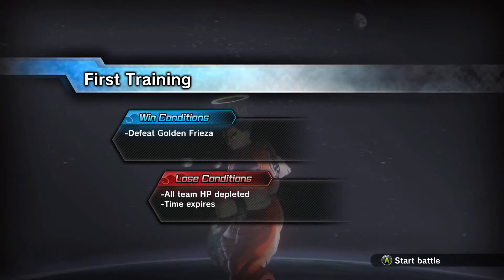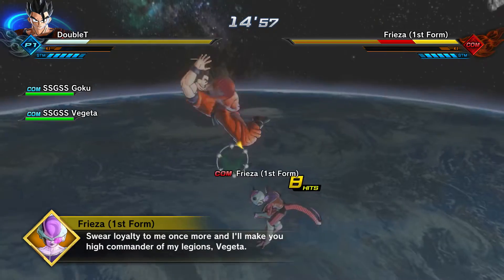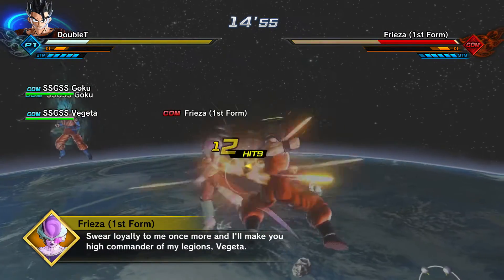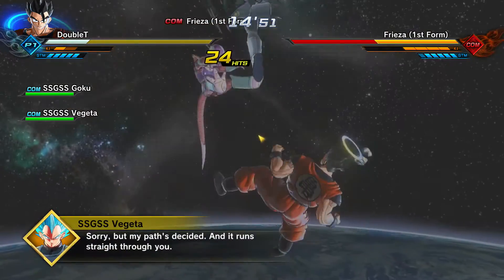I picked Super Saiyan Blue Goku and Vegeta as my teammates, and basically you just got to beat up Frieza as much as you can. I'm getting easy combos on them - I actually got Justice Combination recently, that's so easy to combo into, just based on its speed.